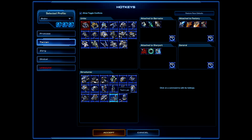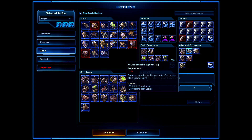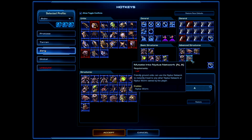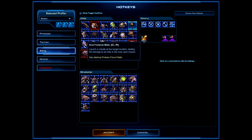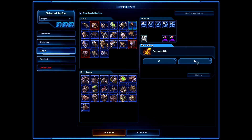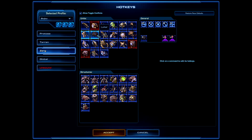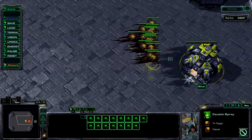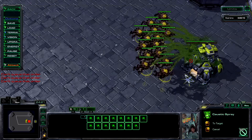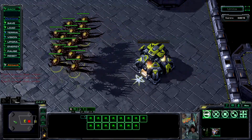Now for Zerg: change some building hotkeys, like Infestation Pit and Lair, to something more comfortable. Consider remapping the Ultralisk Cavern as well. For Banelings, add the rapid fire hotkey as a secondary — definitely do that. Also set the Corrosive Bile (Ravager) and Disruptor's Purification Nova to the rapid fire hotkey for very fast casting.